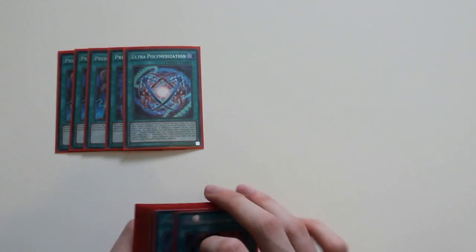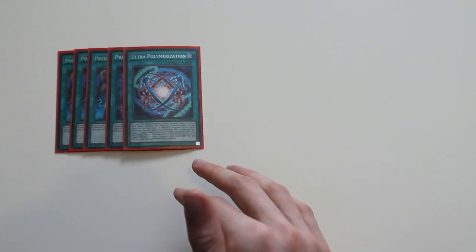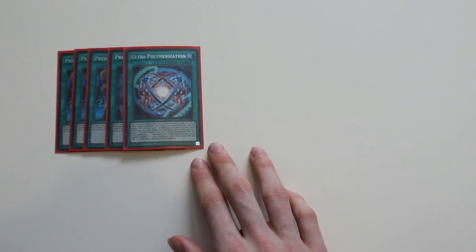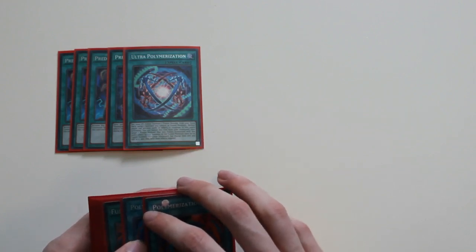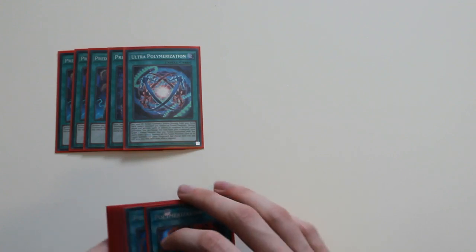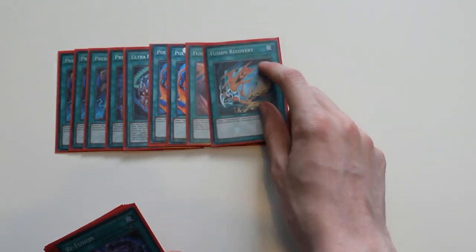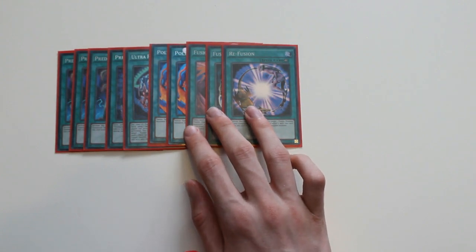I play one Ultra Polymerization for your link combos. Basically you pay 2,000 life points, fusion summon one monster from the extra deck, then you can banish this card from the graveyard to return some of the materials of that fusion summoned monster, and then go into your Decode Talker — a pretty basic Predator Plant link combo. I also play two basic Polymerizations, one Fusion Substitute, one Fusion Recovery, and one Re-Fusion, because being able to keep the deck going by drawing cards, getting your materials back, and summoning them again is very good.